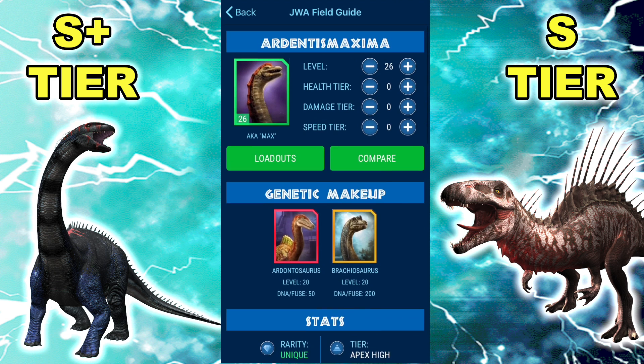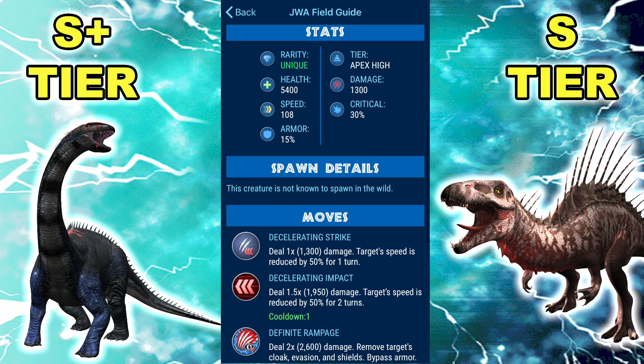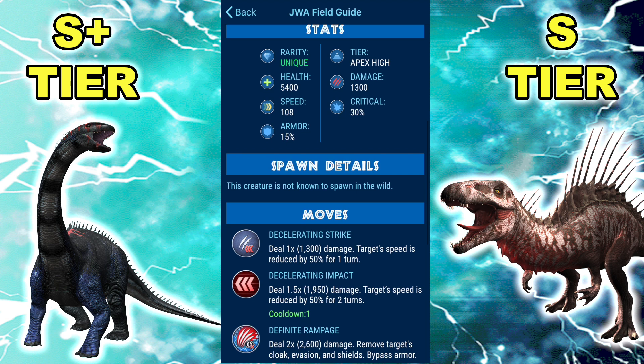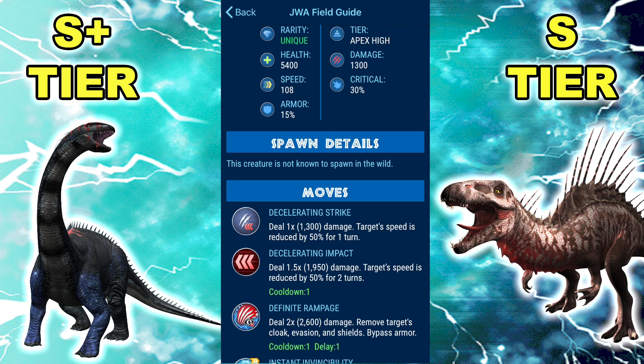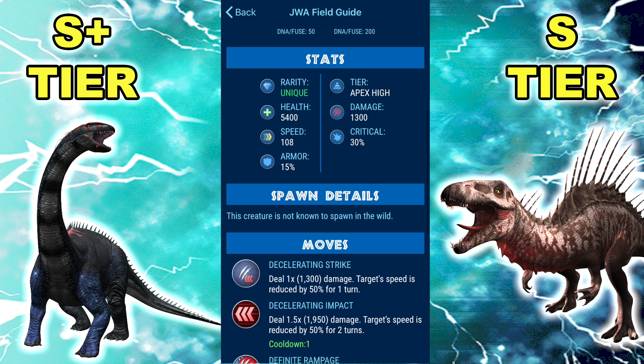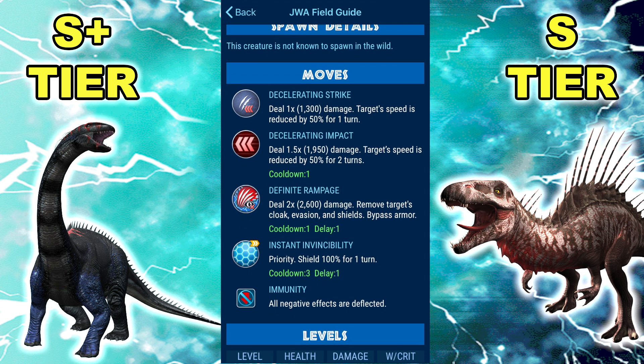Its attack is super high for a tank, and the combo of immunity and armor is something that's only seen in Ankylodactylus, I think, but that obviously completely pales compared to Ardentis. And then to top it off, the 30% crit will just get you out of situations where even if the opponent might have had a chance of beating you, you snatch that away from them.